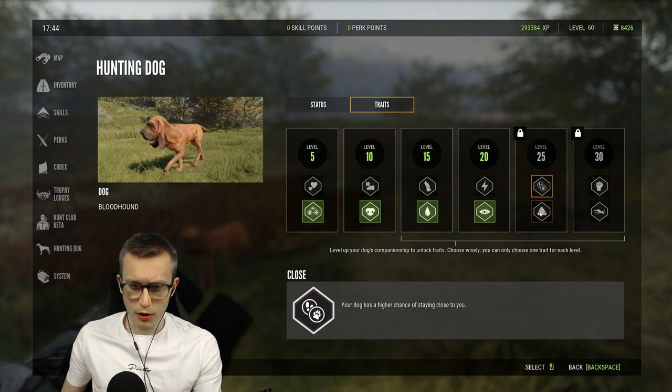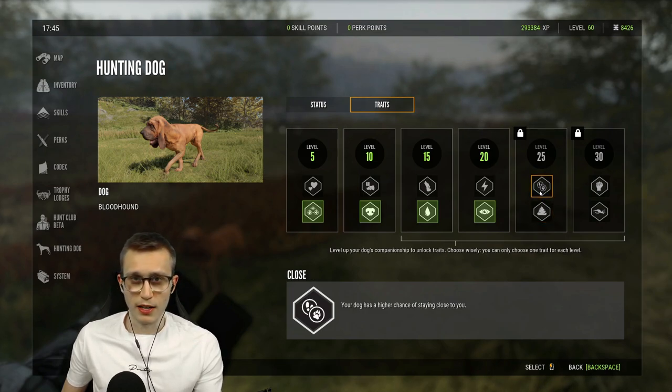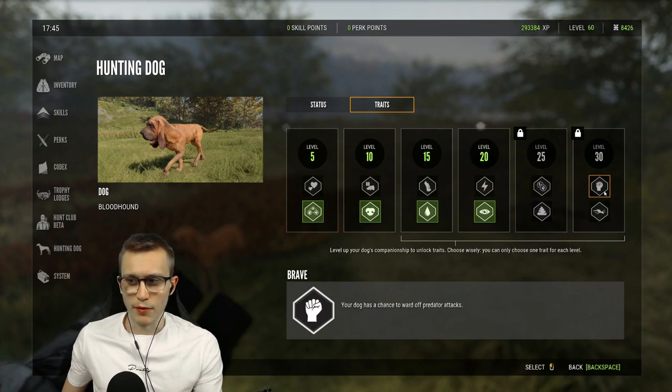At level 25 you can get 'Close' or 'Poop Door'. Poop Door means your dog has a higher chance of finding fresh droppings when idle - he'll go around looking for droppings and if there are some fresh ones nearby he'll bark to let you know. Close means your dog has a higher chance of staying close to you, so when you run around the world he won't wander as far and will follow you more sharply.